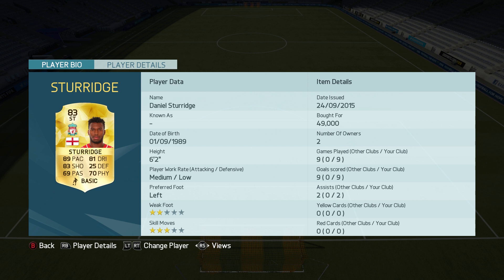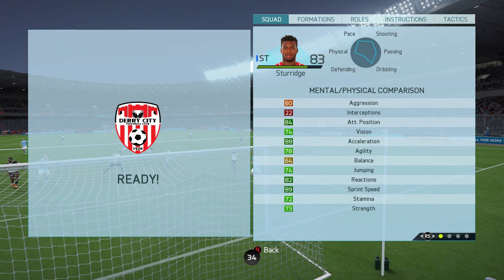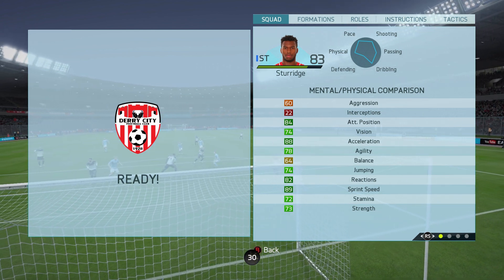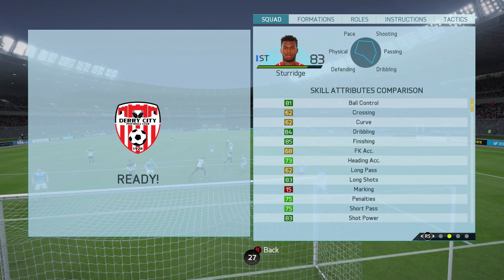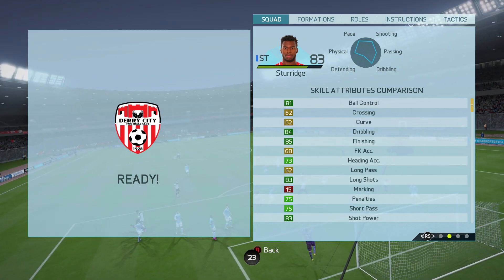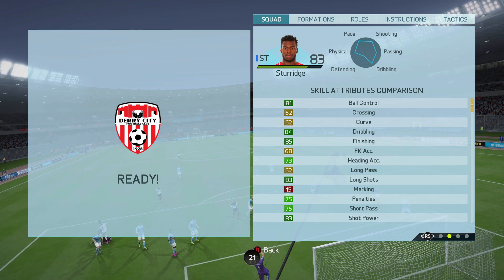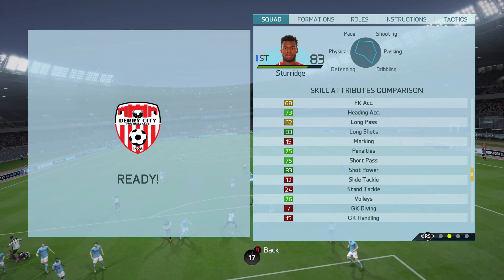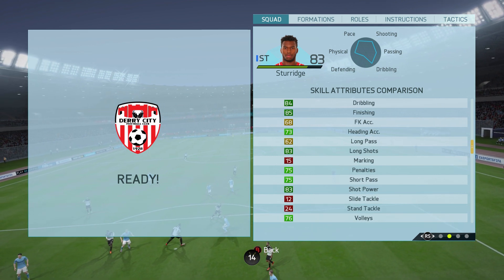So looking at the card, we have 81 dribbling, 83 shooting, and 70 physical — some very nice attributes. But then you look on his card and he's only got a two-star weak foot, and that is a bit of a pain if I'm fully honest, as it does kind of limit him. But we'll talk about that more soon. Let's have a look at some of the stats: 73 strength, which is a very nice attribute for a fast striker to have. 81 ball control, 85 finishing, 84 dribbling — very, very nice — and 83 shot power as well. He has a decent short passing attribute too, which is good for link-up play. But then once again, we come back to that two-star weak foot.